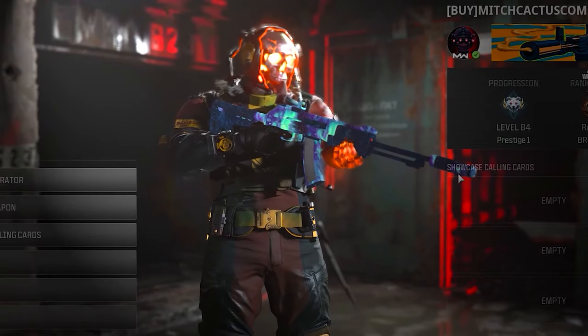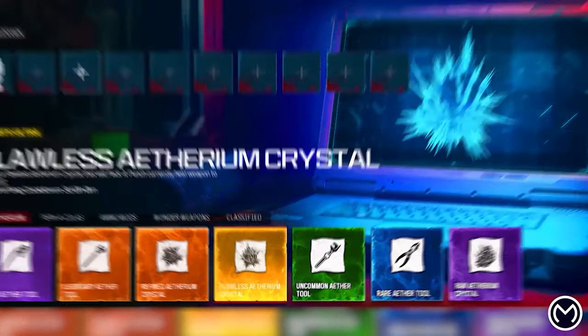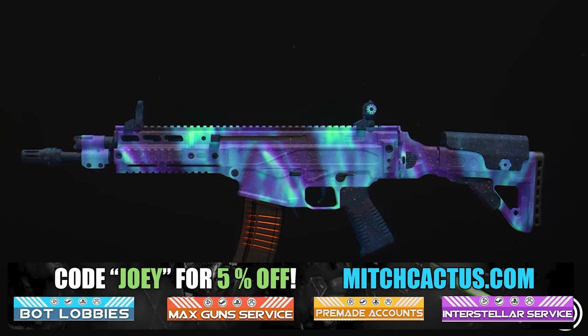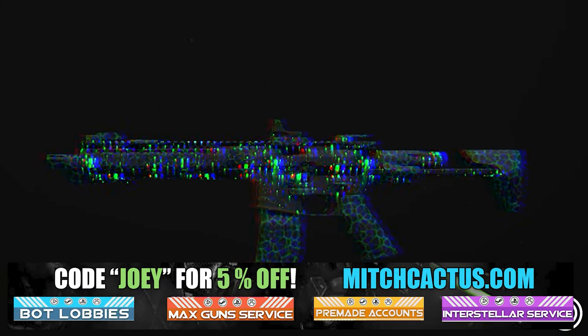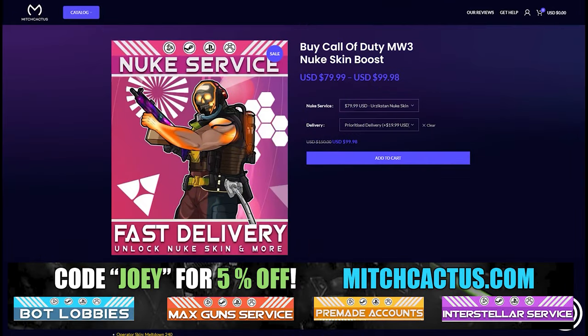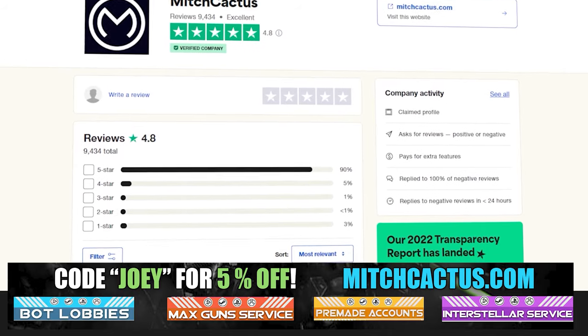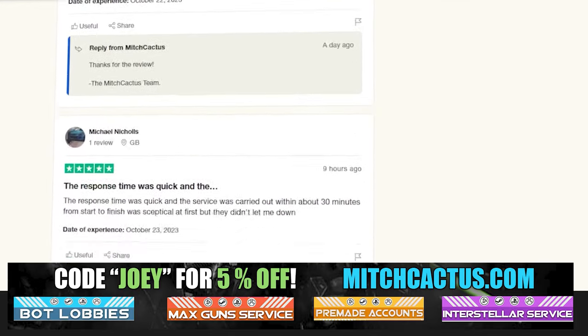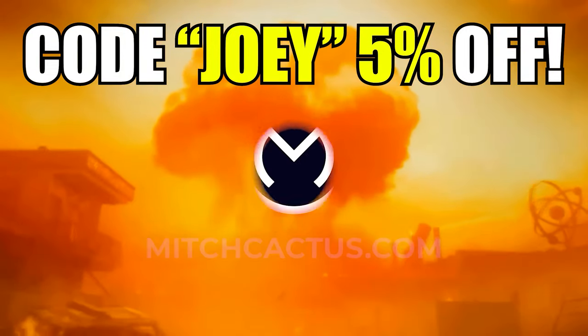Let's take a look at my sponsor MitchCactus.com, because he's got a range of services including, but not limited to, camos. You can literally unlock any camo in the game from Modern Warfare 3 and Modern Warfare 2. It also covers camo unlocks, zombie schematics, and nuke skin boosts. Over 10,000 customer reviews — I highly recommend MitchCactus. Use code JOY for 5% off. Links in the description.